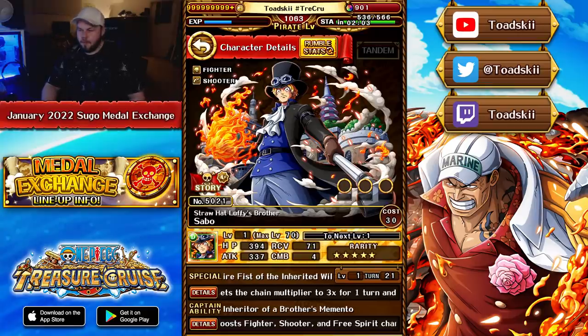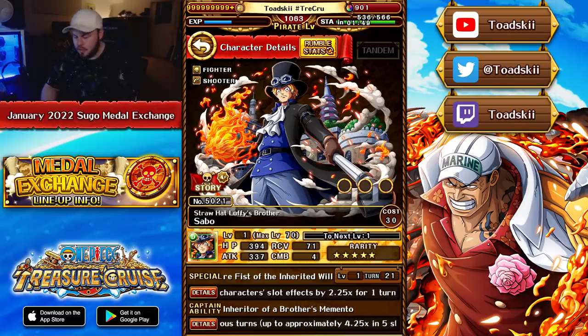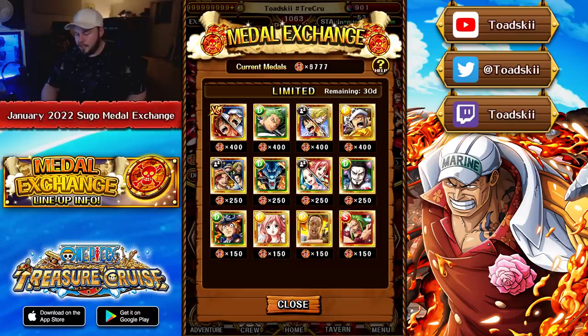And Dex Sabo is somehow here again — I feel like we literally just had Dex Sabo in the last list. Either way, Dex Sabo did get a super evolution in the previous month, but he's one of those units that you can definitely go without. He's not going to be the difference between you clearing content or not. His character's okay, but definitely not worth the medals. I think picking up Borsolino for Pirate Rumble or picking up Barto for his support effect are way more valuable. Those characters we just talked about were the 150-medal tier.